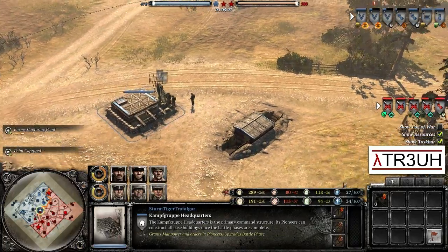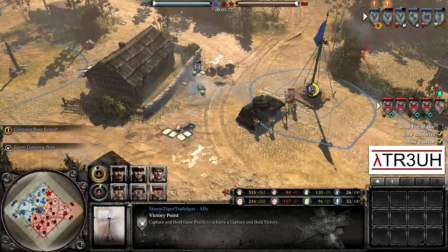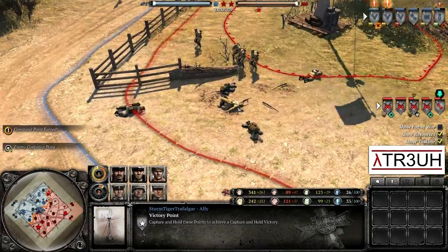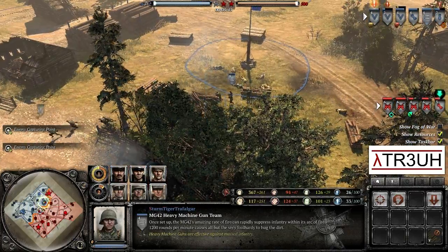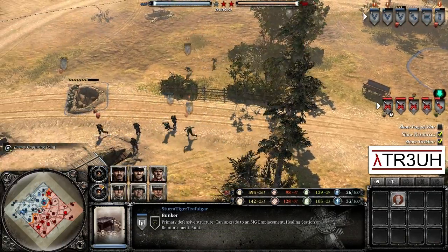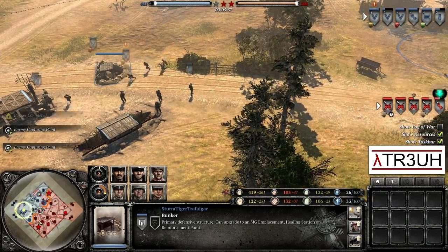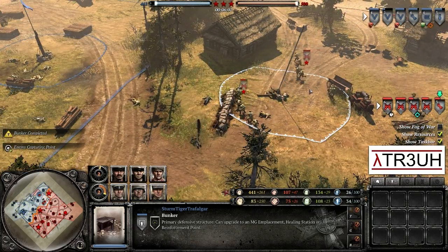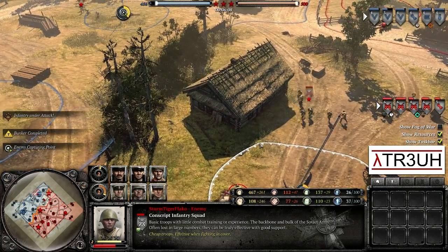We have conscripts in the center. The Pios squad was lost up in the north — yeah, Pios died over there. Conscripts took a little bit of a beating but ended up winning, and the Grenadiers didn't make it. The mortar squad in the center also took a beating — down to two men and forced to retreat. We see a bunker getting laid down for Trafalgar, obviously a med bunker, so his infantry will come back out at full strength. But right now Fackle is dominating the map — more than half the map is currently in his control.